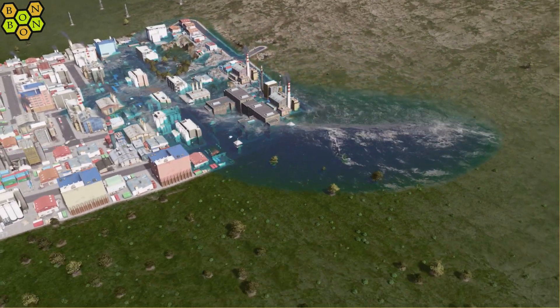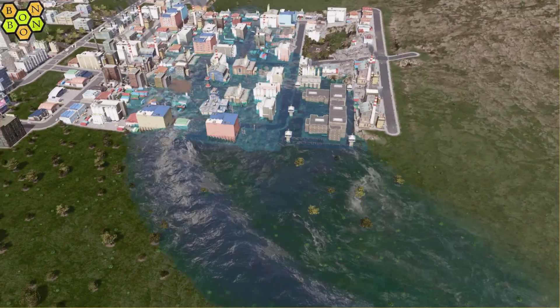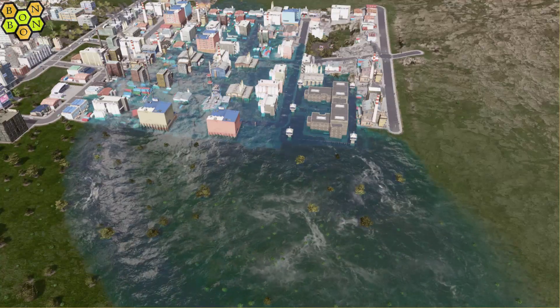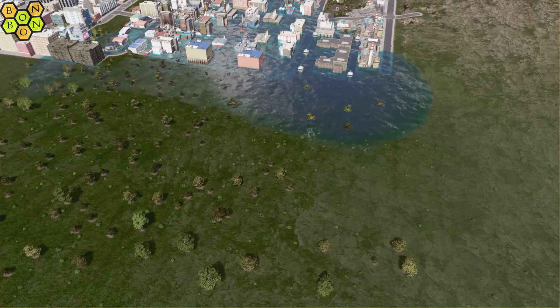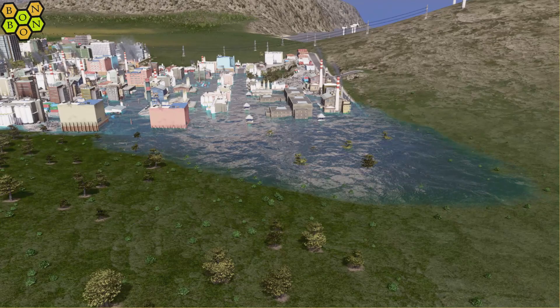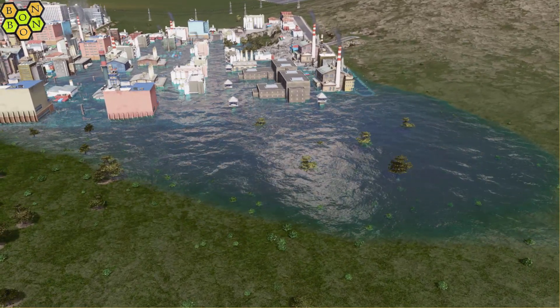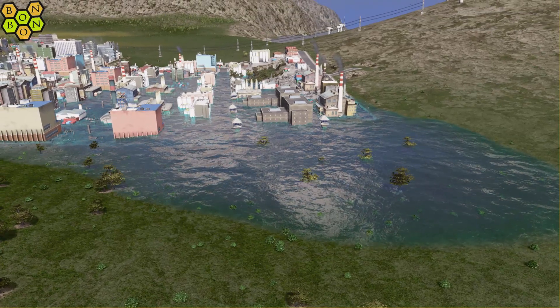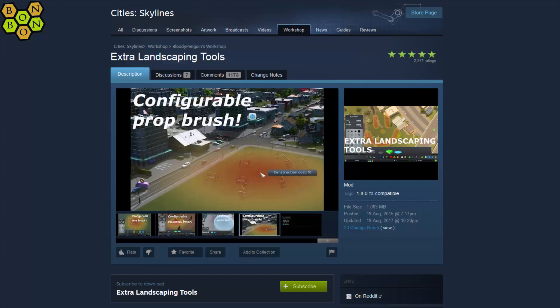Let's move the water down into a puddle. This should settle down — we've got a bit of a problem going on. Now, we can wait for evaporation to carry this away, which is probably what you'd do already, but there is a quicker solution. I've already used the mod to create that water source — if you haven't got it, head over to the workshop and get Extra Landscaping Tools by Bloody Penguin. One of these extra tools is the water tool, and that's what we'll be using today.